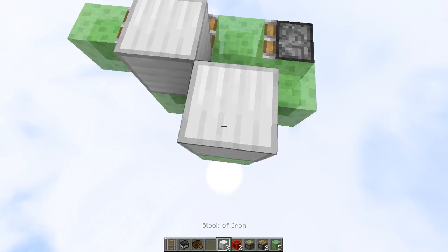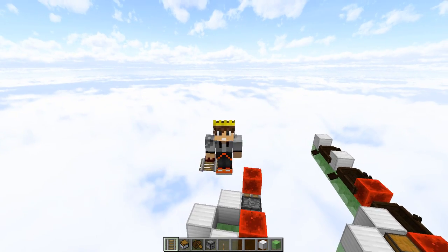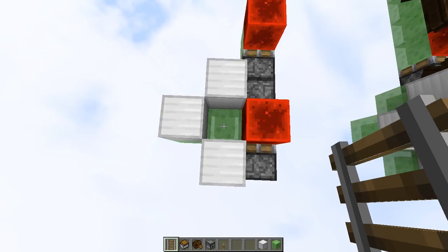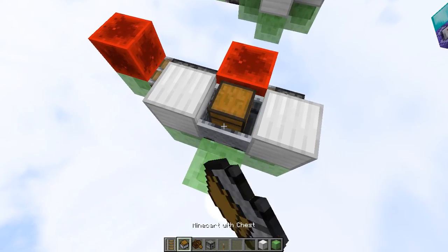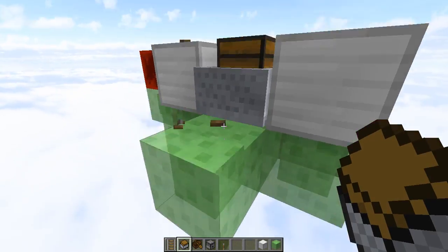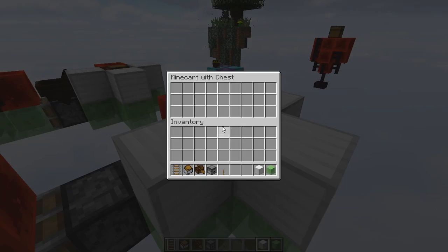Now we want to place three blocks of iron right here, and then a block of redstone here and another one here. Now all that's really left to do is put in our storage and our boat. For our storage units, we're going to come over to this side, take out this solid block we just put in, and place a rail down here with a minecart on top of it. Then we just take this out and put our block of iron back in, and now we have a chest minecart that will fly with our build and won't glitch out.